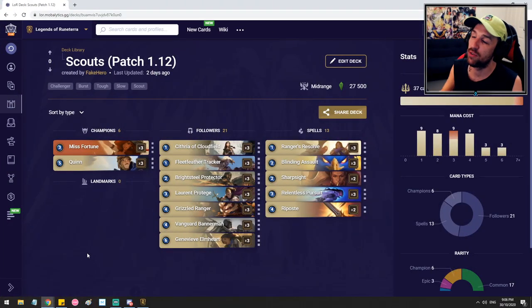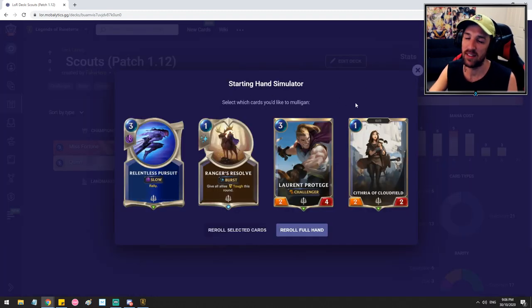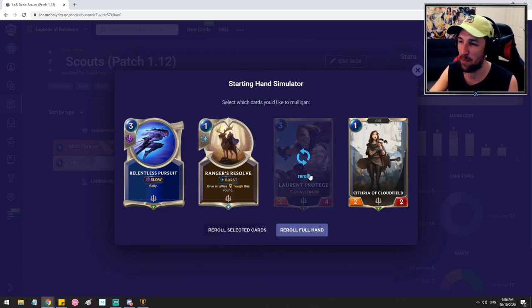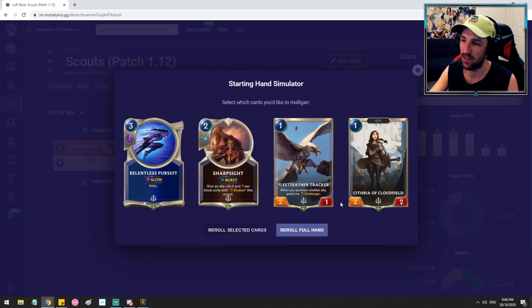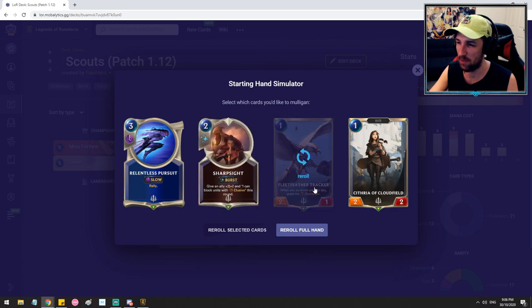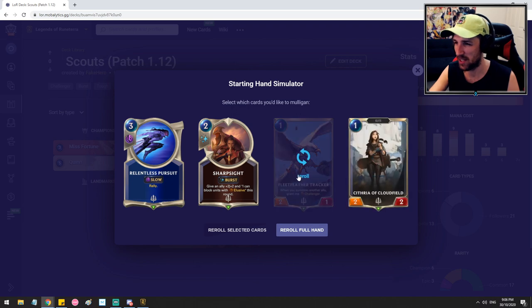For the Mulligan, I'll use Mobalytics' Starting Hand Simulator so you can visually see what I keep or toss. In general, one-drops are obviously a fantastic keep most of the time. With a hand like this, I'd probably just get rid of Laurent, Rangers Resolve, and Relentless Pursuit, hoping to find Miss Fortune or something to play on turn 2. We found multiple one-drops and Sharp Sight — pretty nice to have some combat tricks. With a hand like this, trying to protect your units is going to be key.